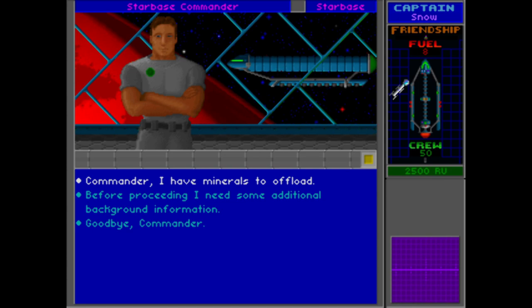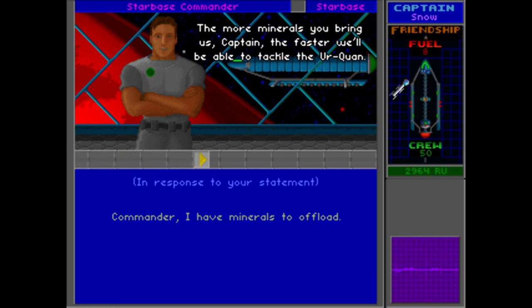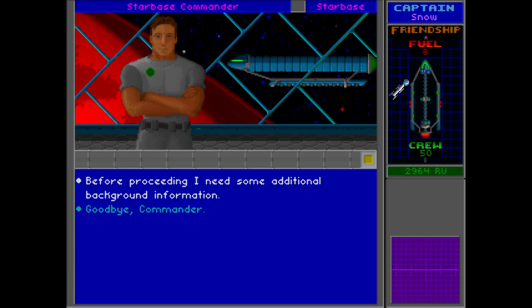So we've got some minerals that we actually picked up to offload. The more minerals you bring us, Captain, the faster we'll be able to tackle the Urquan. You'll have seen our resource units have gone up, and you'll have seen each individual resource had a different cost ascribed to it — there are more valuable resources, basically.